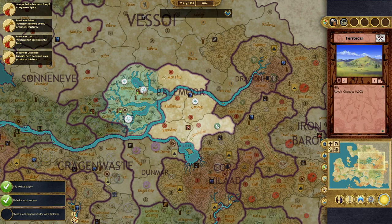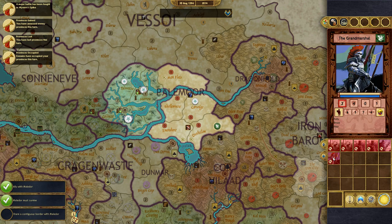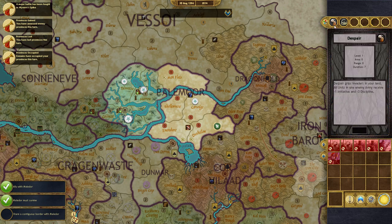I am going to attack this army that has their Grand Marshal, which is a unique unit for them. Before I do that, I'm going to cast Despair, so they all receive minus one initiative and minus three discipline.